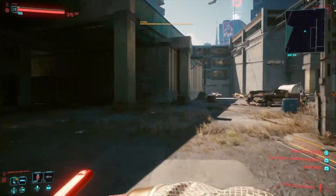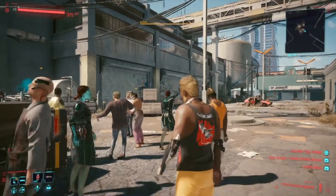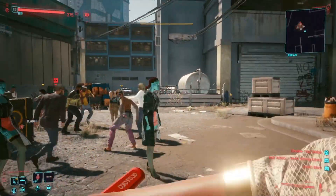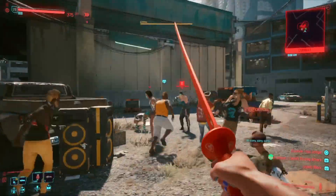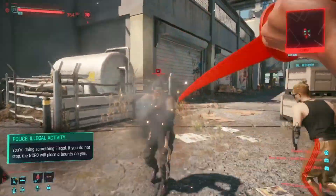First, go to the location I'm showing. There are a few mobs here — kill them so they don't interfere when you're grinding later on. Just be careful not to kill the civilians, because the cops will be on you. Casually thin out the herd and kill the bad guys.